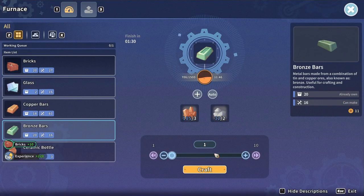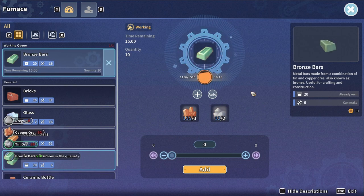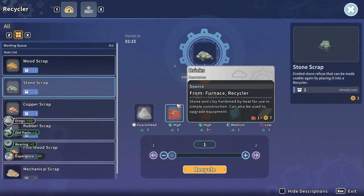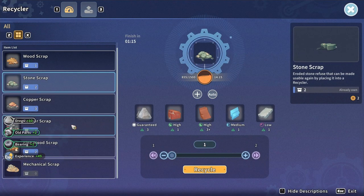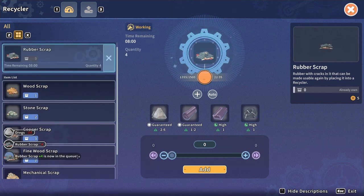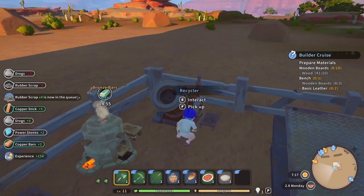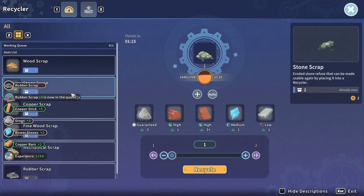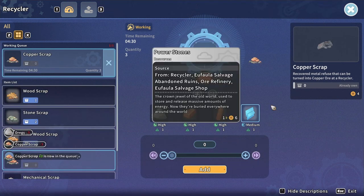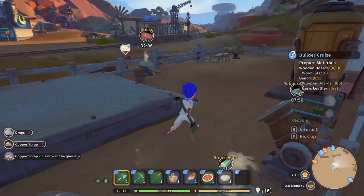We got bricks so let's make some more bronze here. I wonder how I'm doing for water — that's always a question. We got some rubber scrap, let's do all that. I want to make sure all these machines are doing something at all times. You don't want them to sit around gathering dust — or sand, as is the case here.